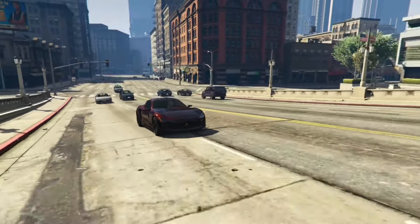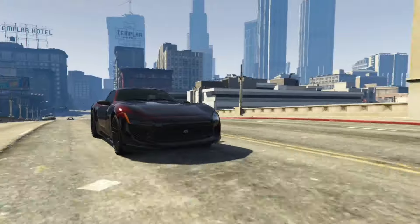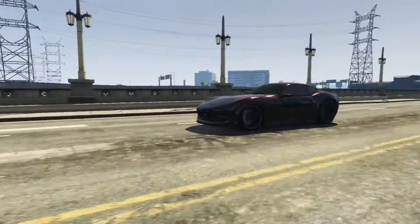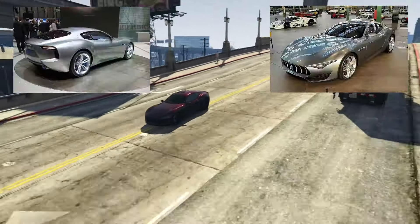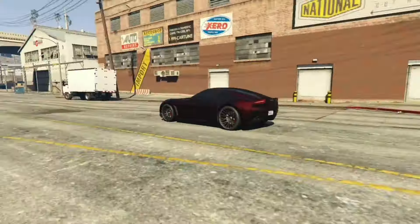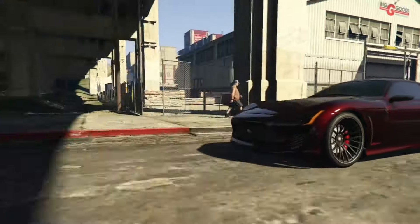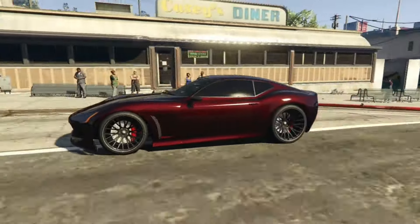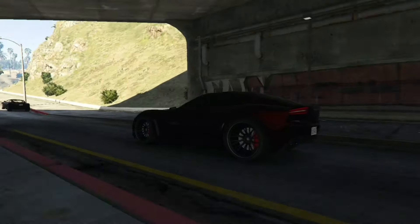Next up, I got the Lampadati Furore GT — one of the removed cars. I don't know about you guys, but I do love how this car looks. This car exists on both sides, online and offline. It's based on the Maserati Alfieri concept. I used to drive this car a lot. The handling is good for an old car. Top speed is 94 miles per hour stock, and fully upgraded it's about 120 miles per hour. I still use mine from time to time.